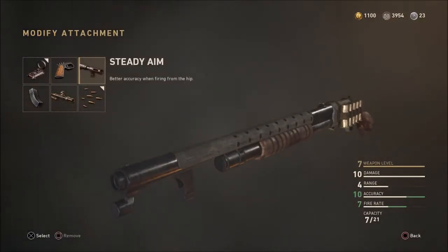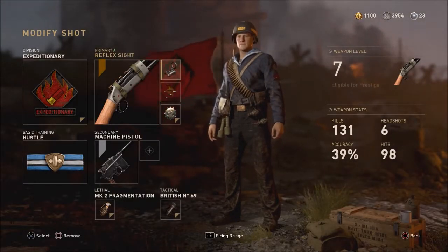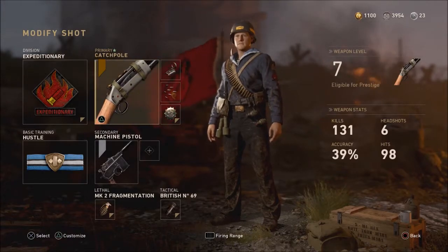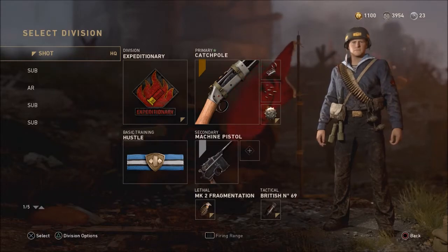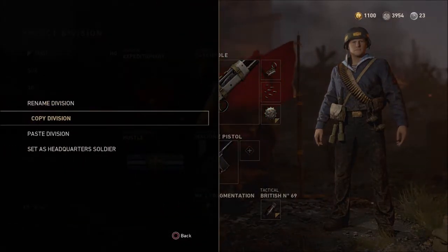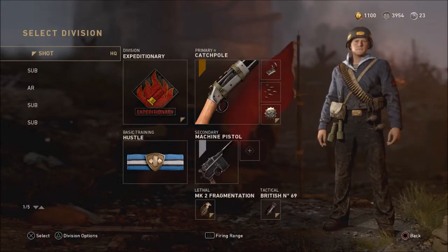The attachments I'm going to be keeping on this weapon after prestiging are going to be the reflex sight and the rapid fire. Before prestiging the weapon, you need to have the attachments that you want to keep, and then go ahead and copy the division by hovering over the class and hitting Y or triangle, then copy division.